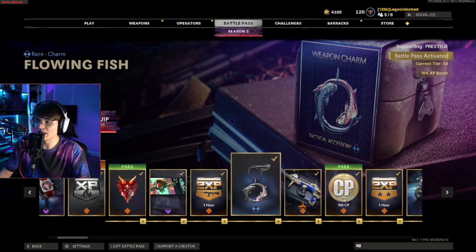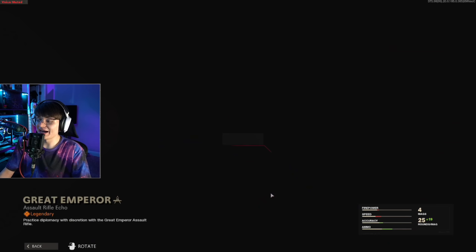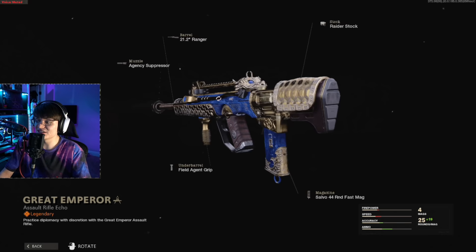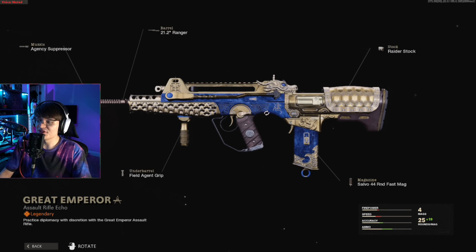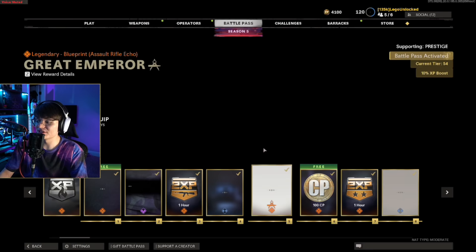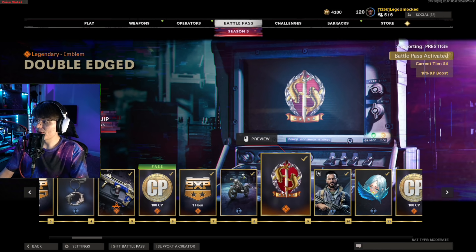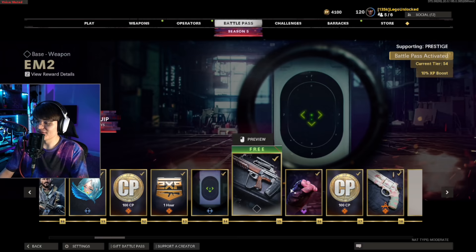Moving into the actual battle pass tiers — we have the red dragon sticker. I like this; if I ever put a red camo on my weapon I might match it. I do like stickers over emblems because you can put them on guns. We get a sentry drone calling card. Skipping over weapon XP — we get a flowing fish charm, cool looking but never gonna use it. Reticles — I don't think I have ever used a single reticle from a battle pass, so we're skipping those.